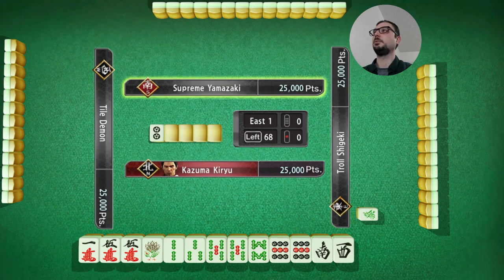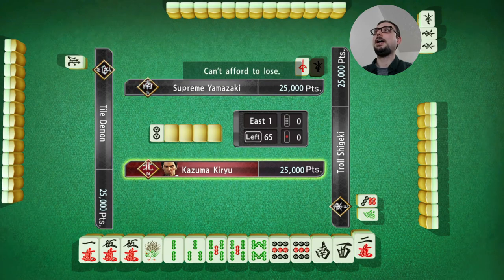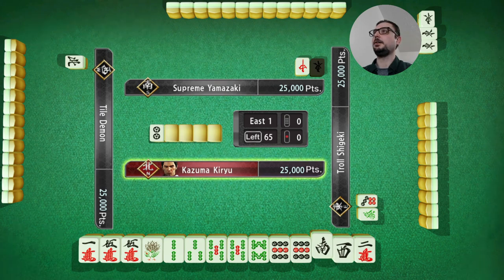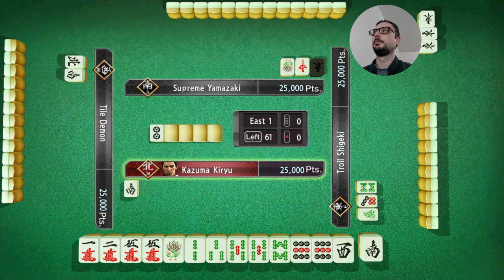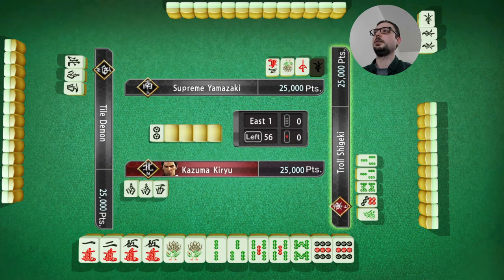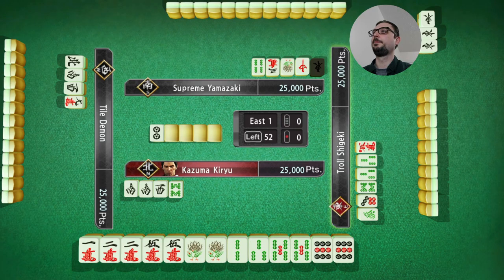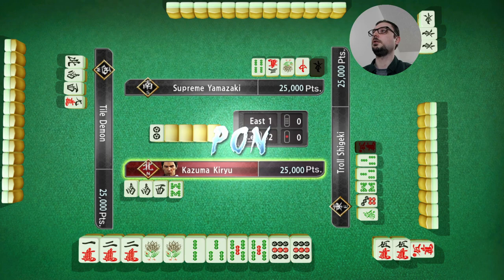South and North, both looking like pretty good tosses. Shigeki has Yaku already, so he can finish the hand at any time. I have to be careful of that. South is good. It would have been better if I kept it, but it wasn't a Yaku. It just would have been a pair, of which I have quite a few. So this was probably a pair send. Let's see if I can still play it off somehow. Maybe start pawning. That's a good start.